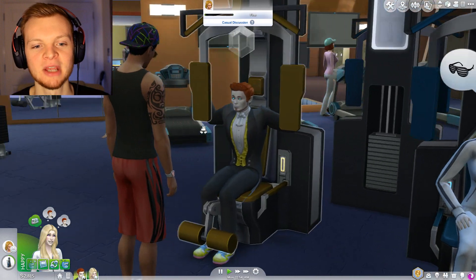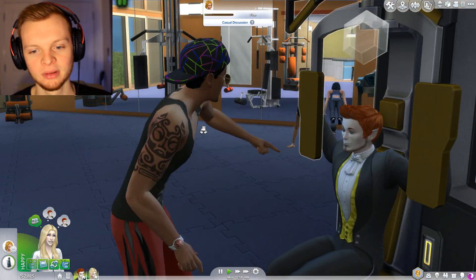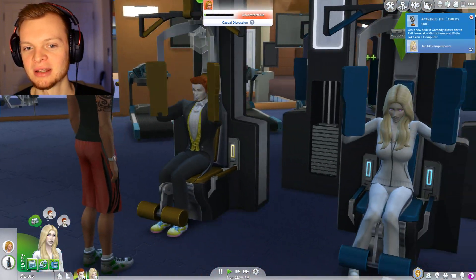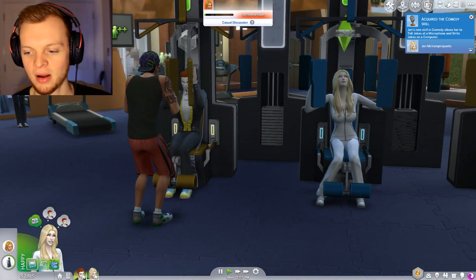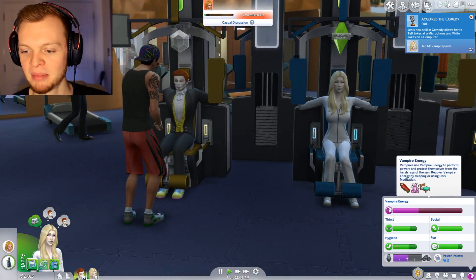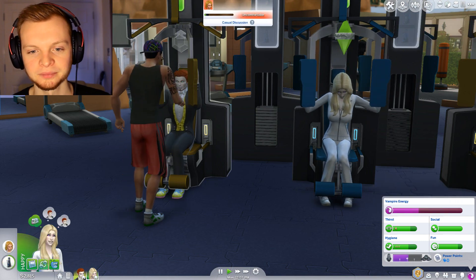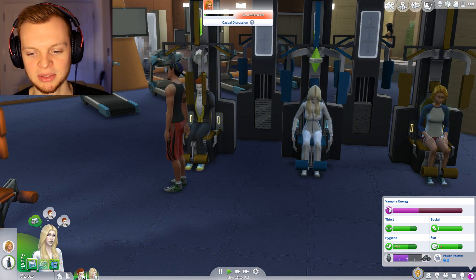This guy's like, dude, how many more sets have you got left on this? And I'm like, I'm a vampire, get out of my face, bro. Jen's got the new comedy skill, which is good. Vampire energy is going a little bit low on Jen. Will is absolutely going ham.